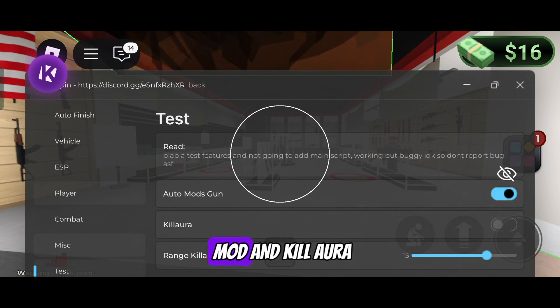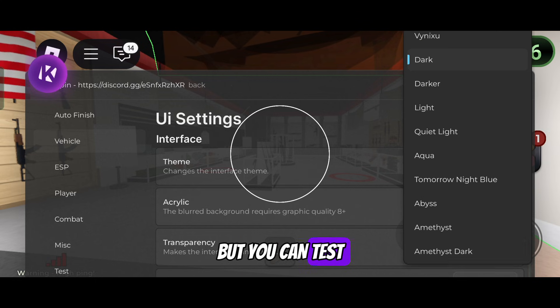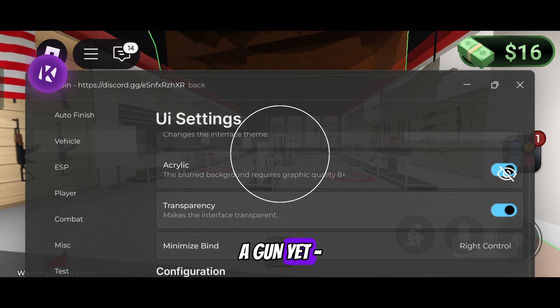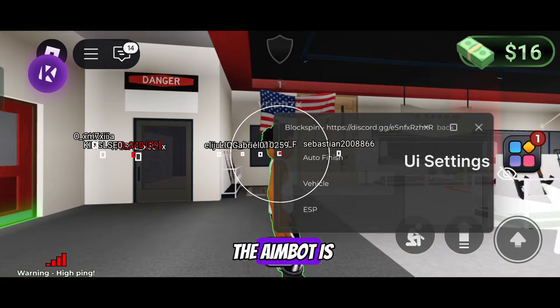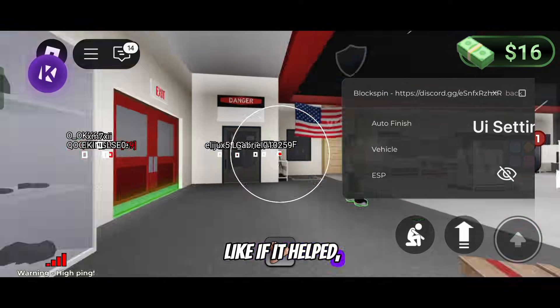In the test tab you'll find autogun's mod and kill aura — still under development but you can test them out. I'd show you but I don't have a gun yet. Look at how strong the aim bot is. That's all for this one — drop a like if it helped and subscribe for more wild scripts. Peace.